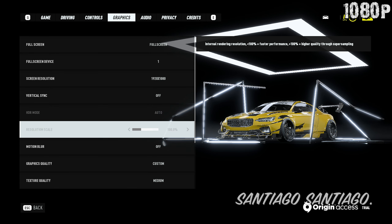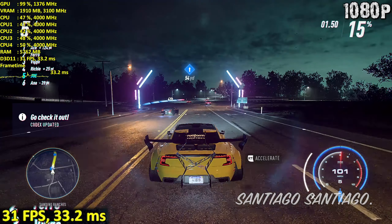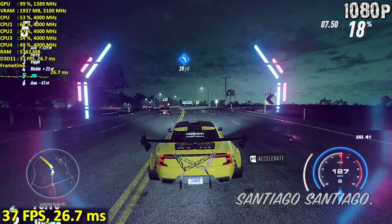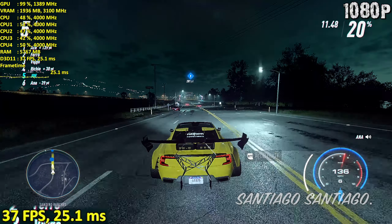Hello everyone, I'm Santiago and today I'm gonna be testing Need for Speed Heat on the GTX 750 Ti. To skip to any of the resolutions tested, check the timestamps down in the description. I'll show you 1080p with the overclock on the GTX 750 Ti. Then on 900p and 720p there's no overclock in place, so you can see how the card runs on the stock settings.